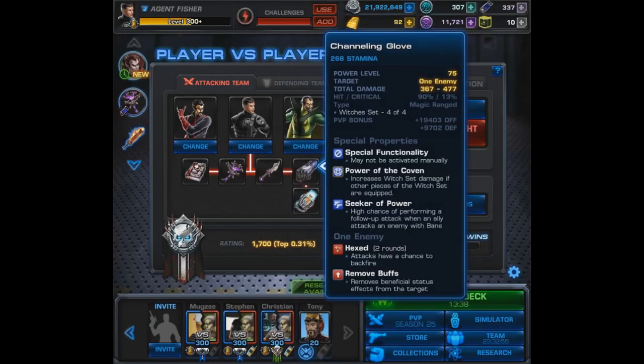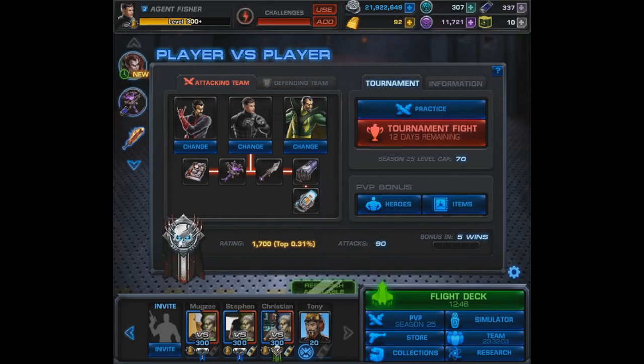The fourth set piece is the Channeling Glove. It has special functionality, meaning it may not be activated manually — which I actually think is a good thing, since you can only use one weapon per turn. It activates with a high chance of performing a follow-up attack when an ally attacks an enemy with Bane. Someone like Doctor Strange who applies AoE Bane is a great team-up. On top of the damage it applies Hexed, giving attacks a chance to backfire, and it removes buffs. It may even be worth using by itself with the right team.